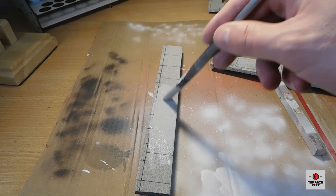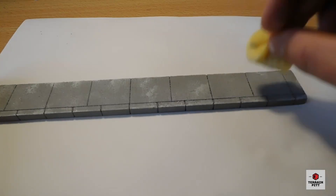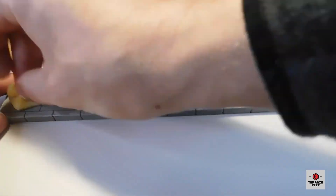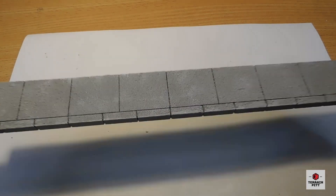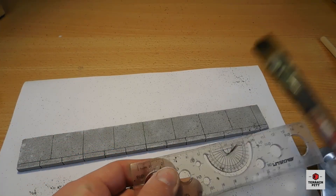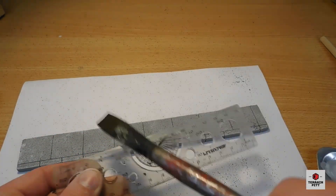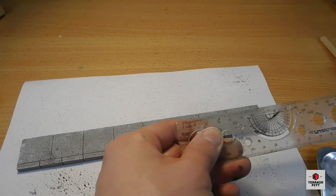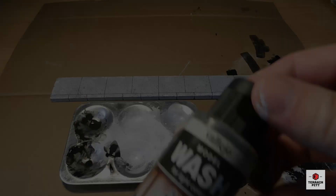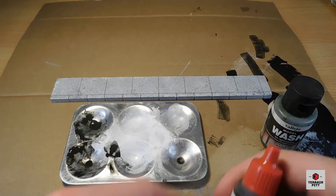Next I paint the sidewalks with some light grey. Then I stipple white paint onto the sidewalks with a bit of rough sponge. Next I speckle some black paint mixed with water over the sidewalk — this creates the look of old pieces of gum and trash on the concrete. Then I coat the sidewalk in a brown wash.